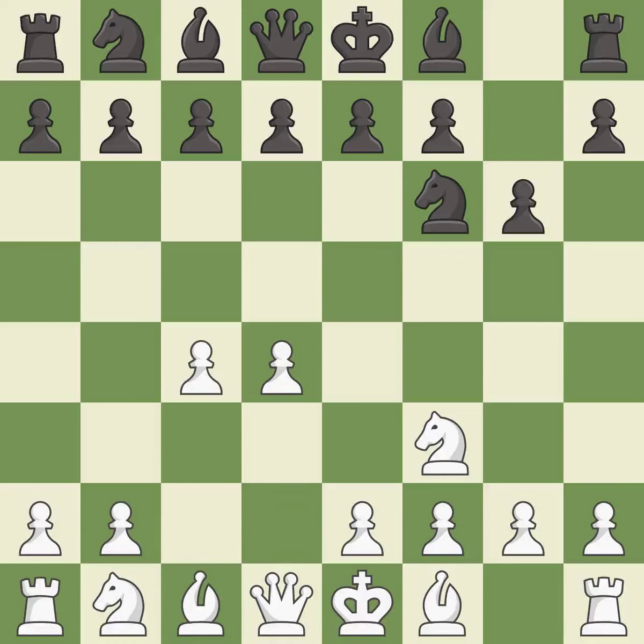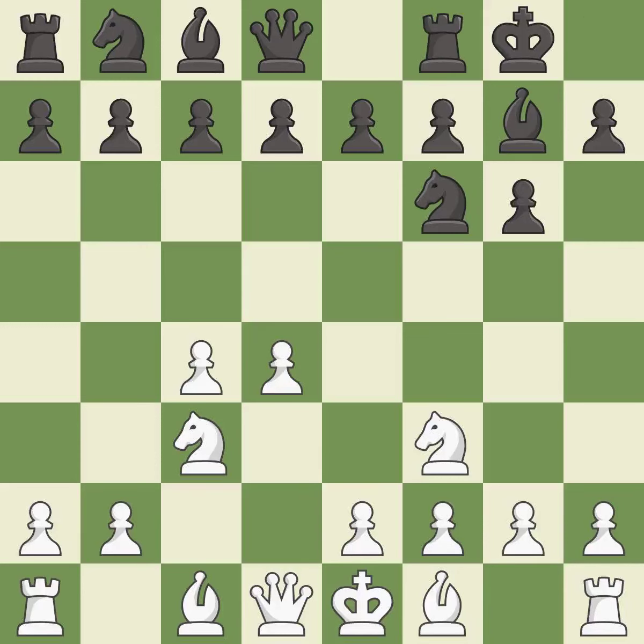c4 gains space on the queen's side and the center, and prepares to develop the knight to c3. This develops the bishop and gives it scope on the long diagonal. Nc3 develops the knight toward the center and controls the d5 and e4 squares. Castling gets the king out of the center and activates the rook.